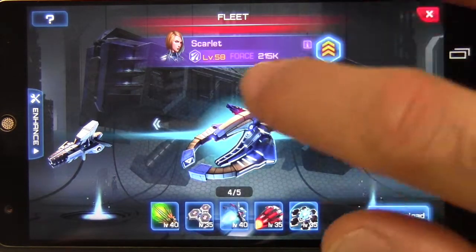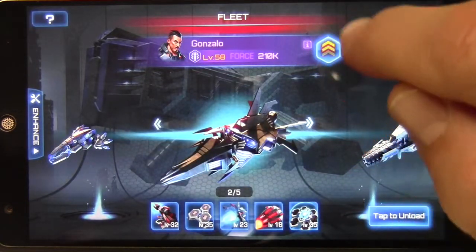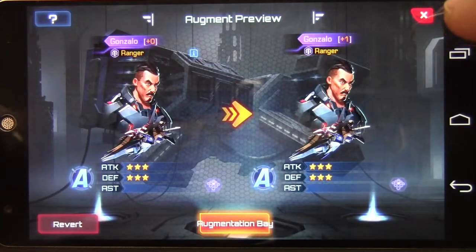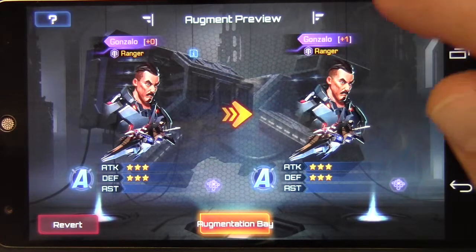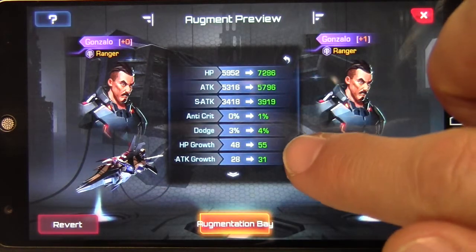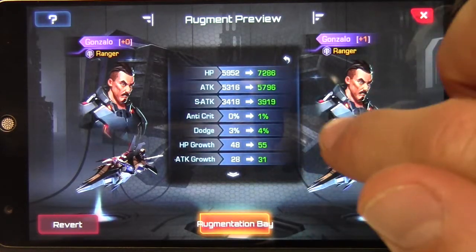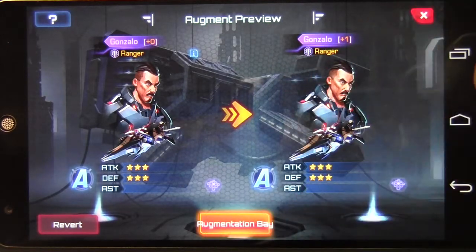You'll also notice the little up arrow that keeps going — here you can augment. A ship starts at plus zero and you can make him plus one, which increases a lot of his stats. This screen shows you the increases to the stats you'll gain. To actually upgrade him — in this case he's a ranger — you go to the augmentation bay.